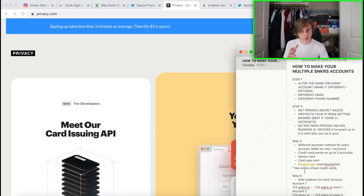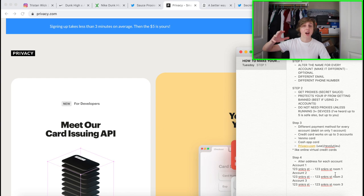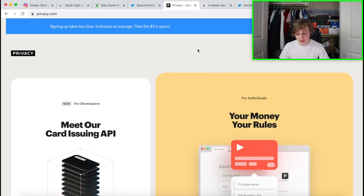A very important final step is altering your address for each account, since you can't ship every package to the exact same address. What you do is type your address completely normally, then add 'Room 1' after it for the first account, 'Room 2' for the second, 'Room 3' for the third, and so on. This lets you get multiple orders shipped to the same house safely, and that's how you can run multiple SNKRS accounts under the same address.